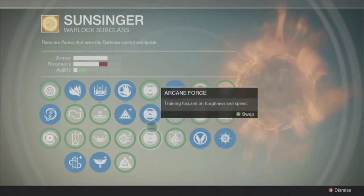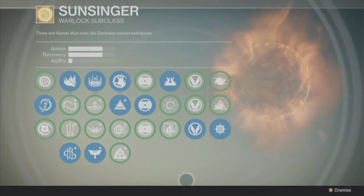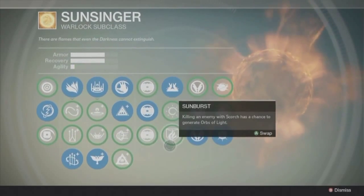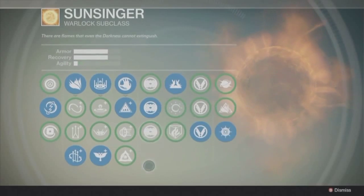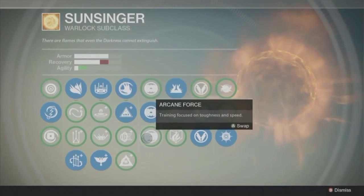With this row and this row here, I tend to go with the armor recovery because I do play PvE a lot, so I don't really need the agility. The only thing I would potentially switch to is Arcane Force over Arcane Spirit to get a little bit of agility in PvP.